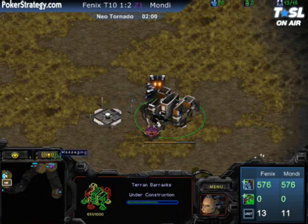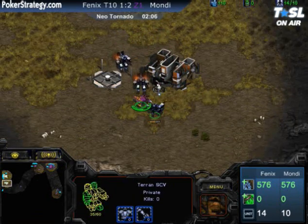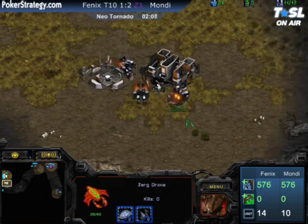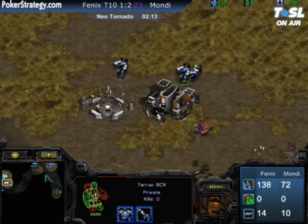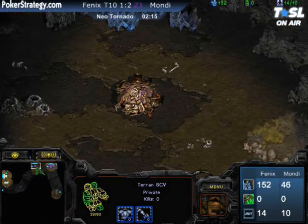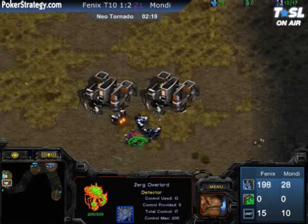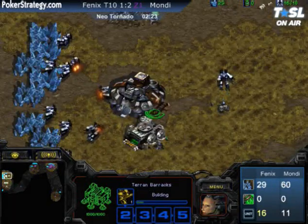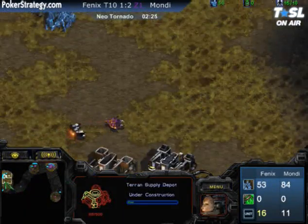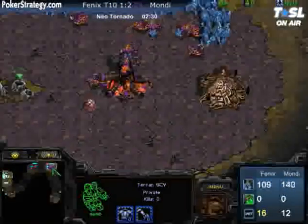It looks like the barracks are being made in pairs right now, not going for any sort of early expansion. I like this choice. If you look at Mondragon's front, that's a pretty wide choke, and early aggression can put sunken colonies in really ugly places. If you want to build two sunken colonies very early, you're going to have to build them far too close to the hatchery. Ideally you'd want those sunken colonies a few hexes south from the hatch.